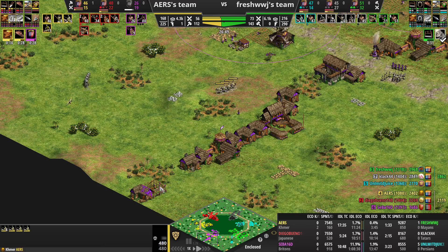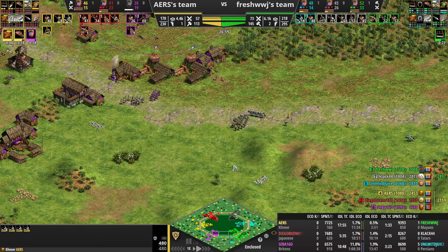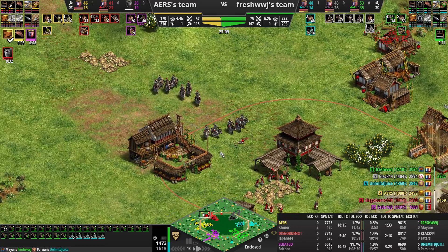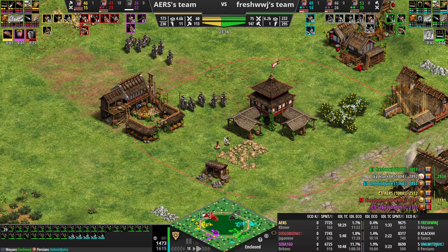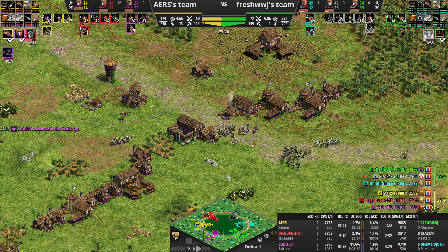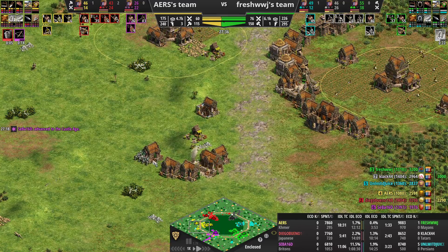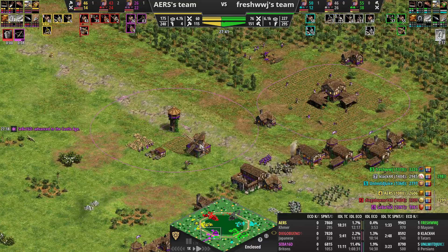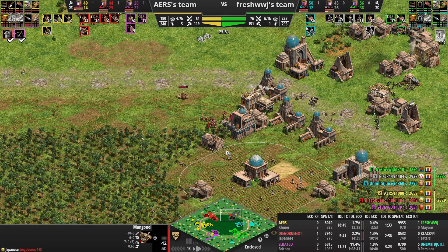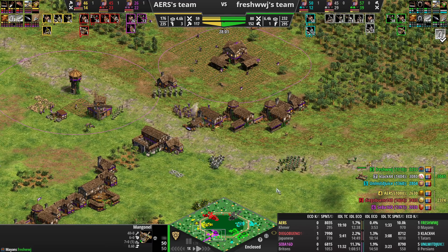Yellow comes down here to react to Juice, meanwhile Juice is like 'see ya.' I have archers here and knights here. Clack is up here. Slow reaction by red. This is gonna be tough. I start fighting here, meanwhile Juice is trying to do everything. Red is pushing on Clack with a mangonel too.